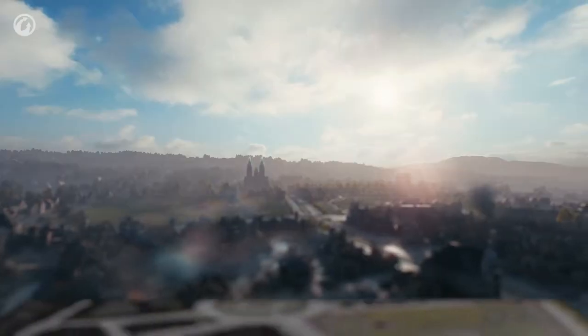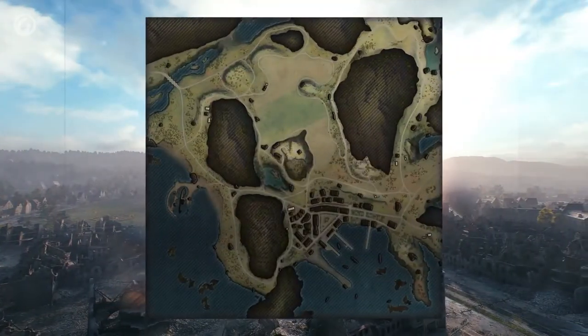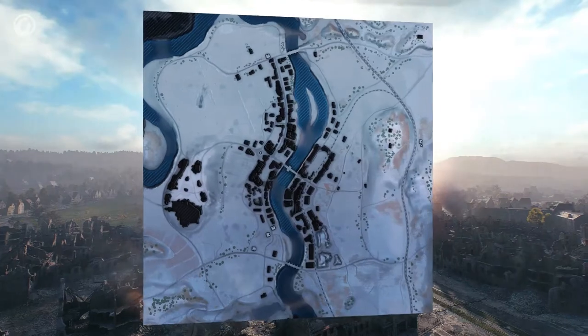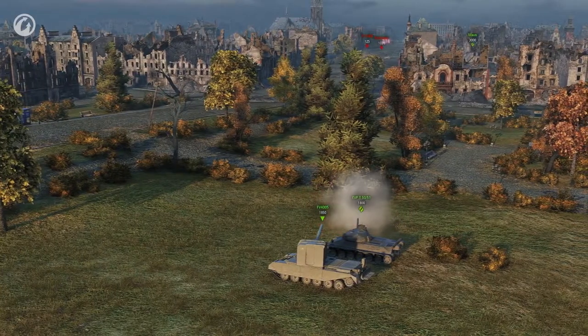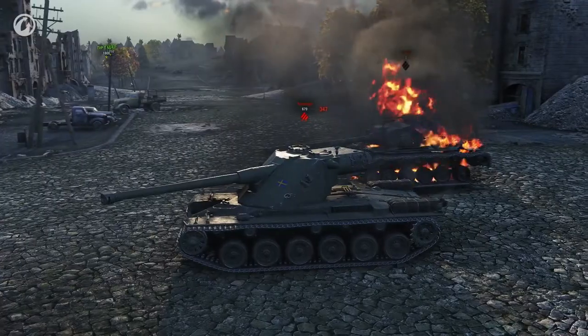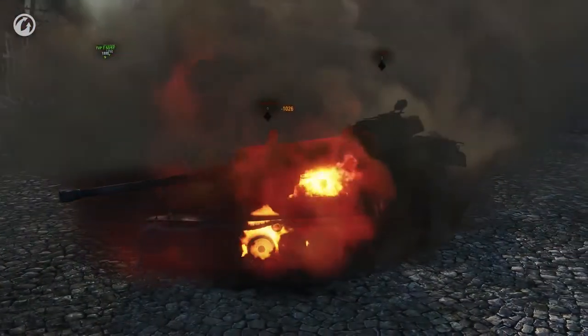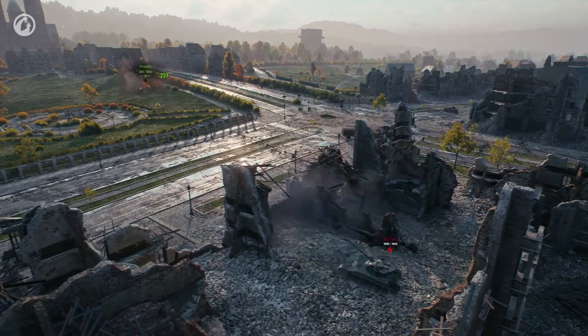From the gameplay perspective, most changes have been introduced to such maps as Ruinberg, Steps, Fjords, Fisherman's Bay, and Erlenberg. Previously, the upper team could easily shoot through the central street from the green area on Ruinberg, while the opponents couldn't do anything about it. Now, the bottom team has a position that compensates this unfair gameplay.